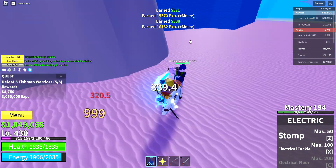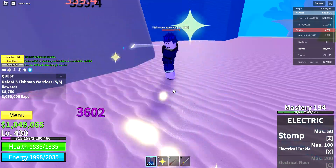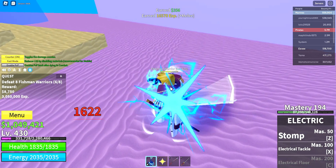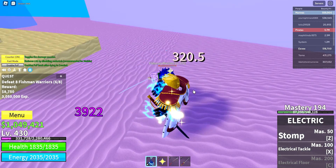Alright, finishing off the mobs — punch punch punch! I need to focus on mastering my electric move to be able to get the electric floor. After that I'll focus on my saber, because my saber is kind of weak.